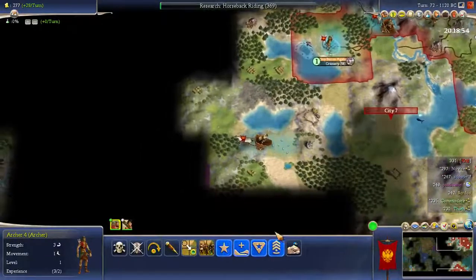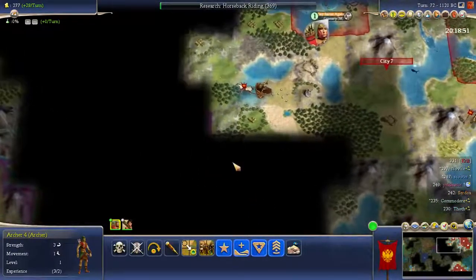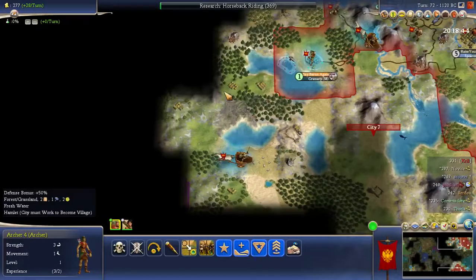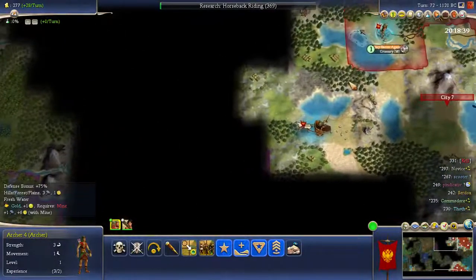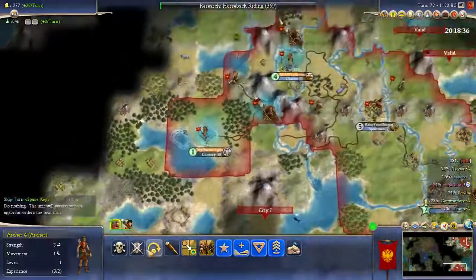Oh, and I see his culture. That's interesting — up here's a hamlet. I actually think I want to pillage most of these tiles, not this hamlet — I'll keep this one. But the rest I want to pillage. That gold's also quite close to Pindicator; might try and settle for it. But that's something I can figure out later, it's not a problem right now.